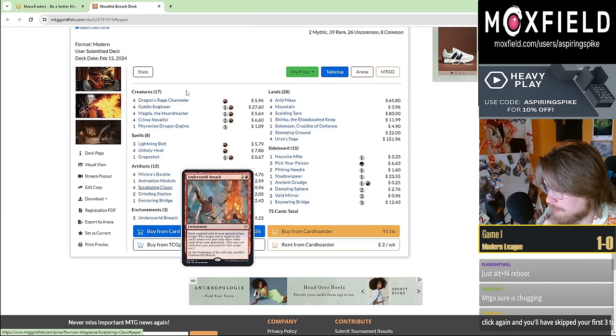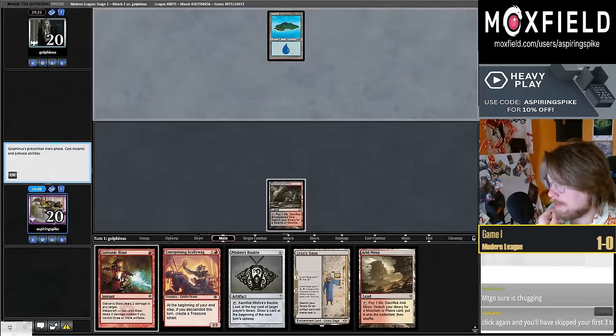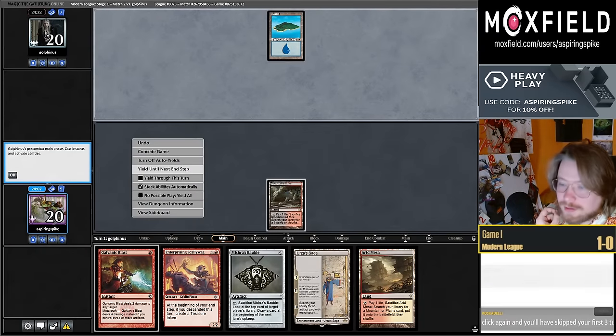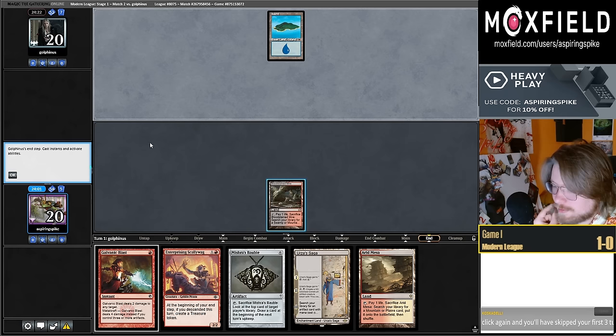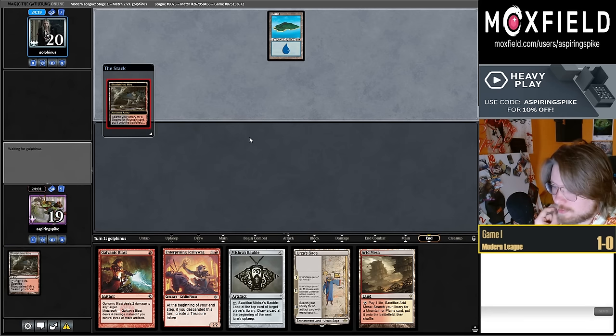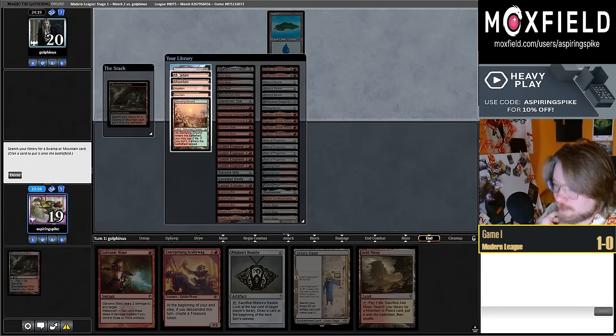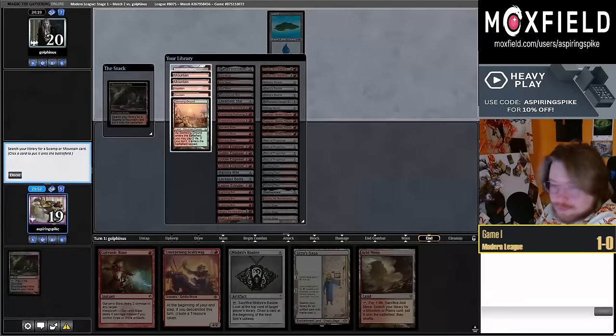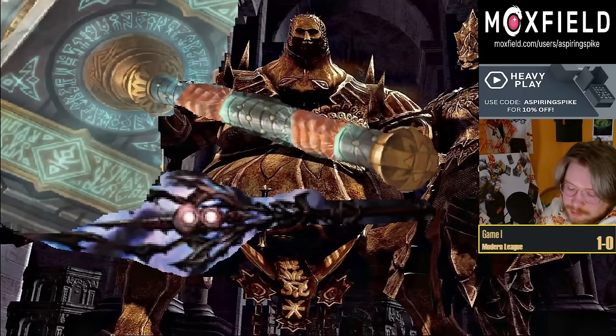I don't think I'd main deck the Ensnaring Bridge — I'd probably play a third Grinding Station over it since you have double the combo. I'd also want to play Ragavan plus Mox Amber so your combo turns are less mana intensive. You can play less burn spells too, like one less Lightning Bolt pretty easily.